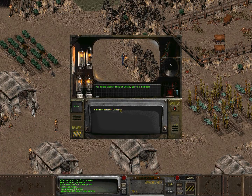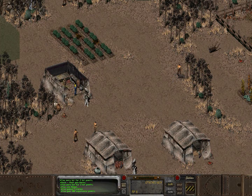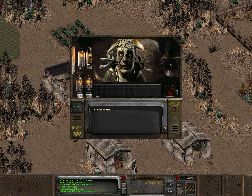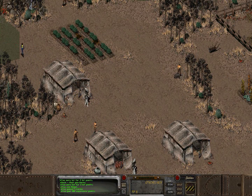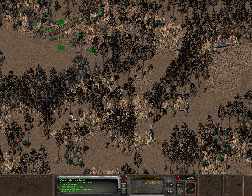You found Smoke! Thanks, Smoke. You're a bad boy. I need healing. 'You are well.' We've already heard that line and he's pretty much just going to keep saying that. 'My garden is well, how is yours?' I could actually have talked to the gecko.